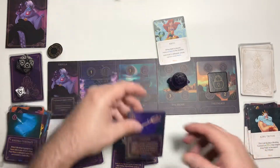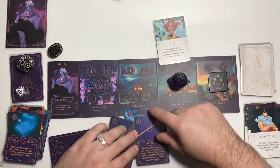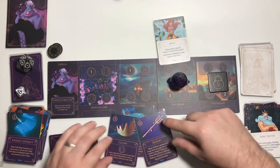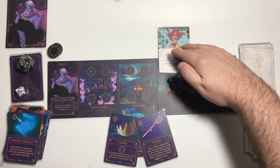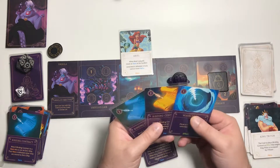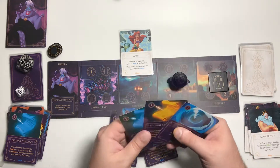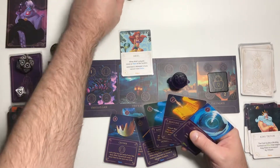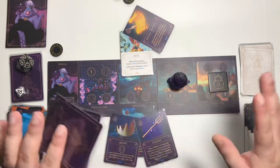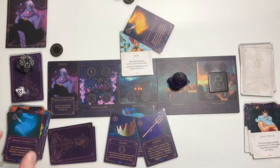That moves the trident item down here to Ursula. I can play another card — I'm going to spend 2 power to play a binding contract on Ariel for the shore. That's all I can do since I've played two cards. So that's that turn.